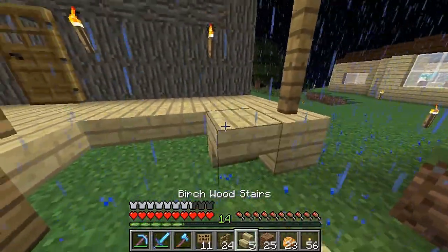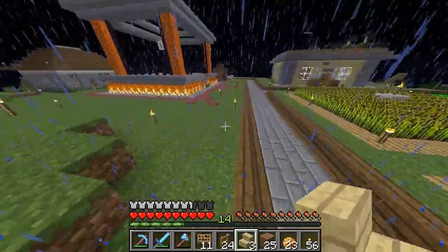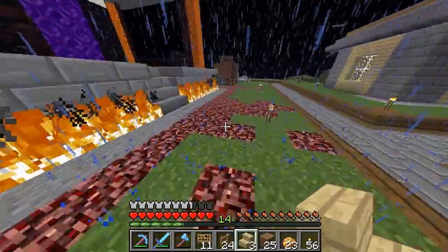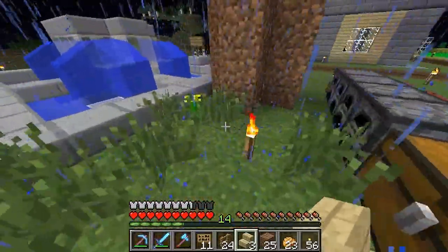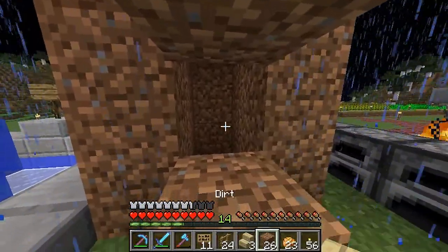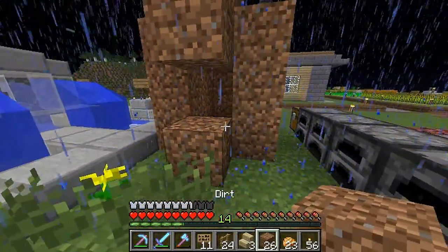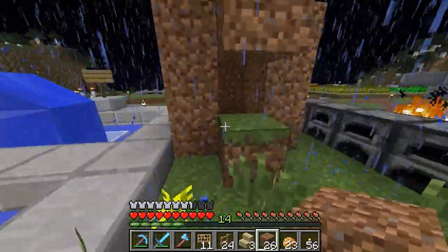I have a bit of sad news — more for me than for you. I came over here yesterday, and I noticed this block was broken. The villager was still in there at the time, but the block was broken and he seemed okay. Why would you open this and just leave it?